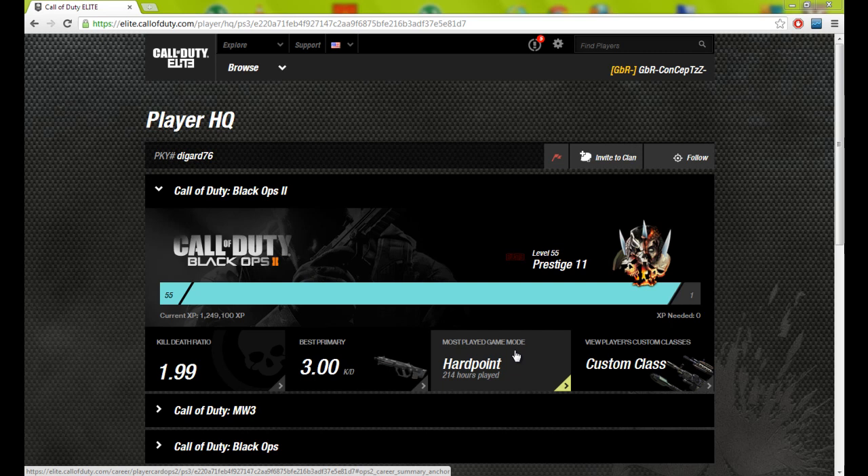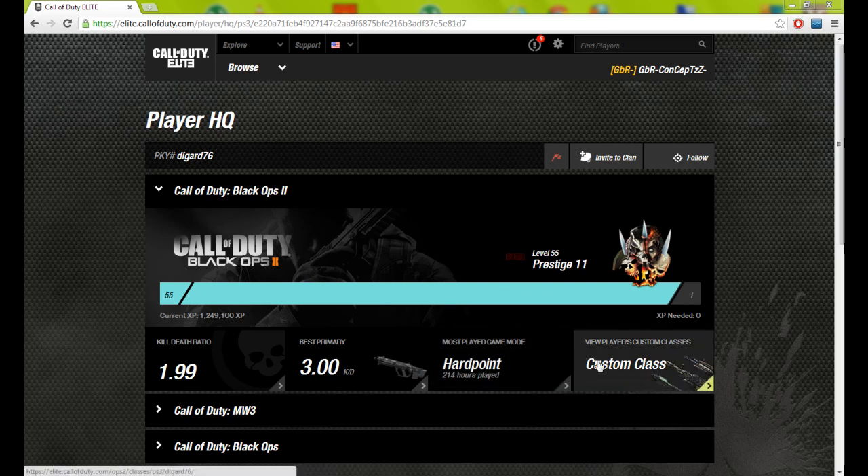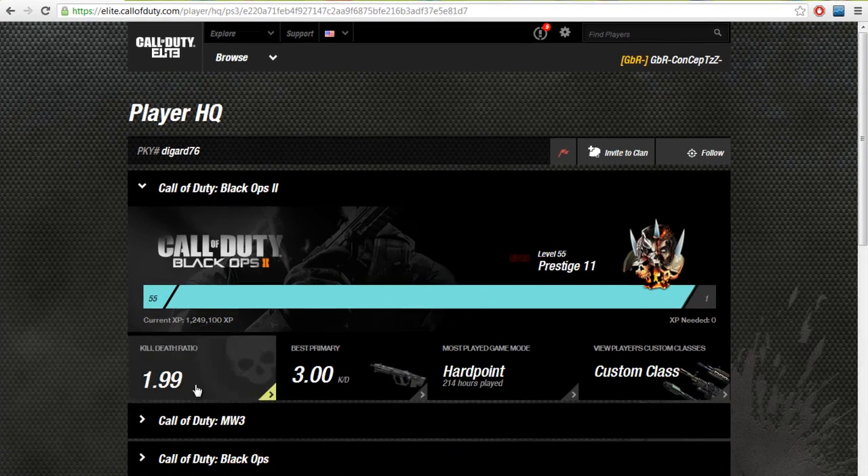They have to go on it after you, so you go on it, come off it, they go on it, then you get them off it, and then you can go back on it and get an extra 200 points. So I do recommend playing Hardpoint if you want to rank up. We'll look at all his custom classes in a minute, but let's look at his multiplayer statistics first.